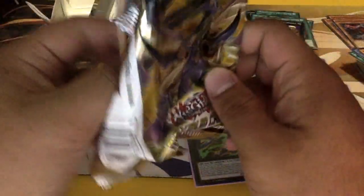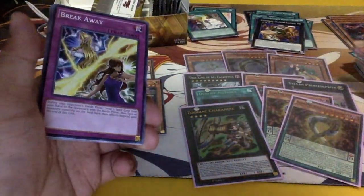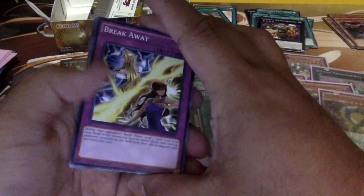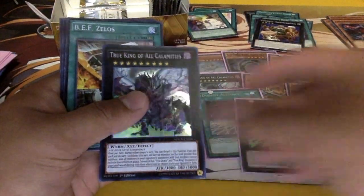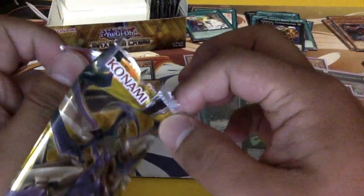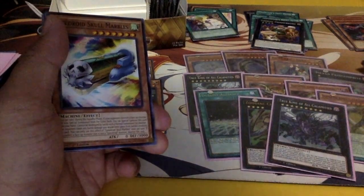Guys, comment down below what you're looking for in this set — more Zodiac support, or more of the True Draco stuff. We got C Snake, PTS, Big Core, and another Calamity — that's so good! I got two now — that's really good. Battle Baboon, Pentasmo, Spiral Grip — yes, and I got my set. Good, good, good!